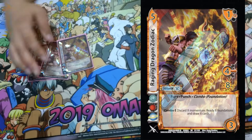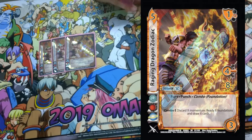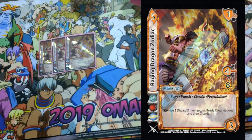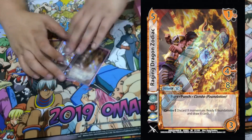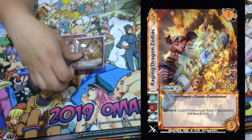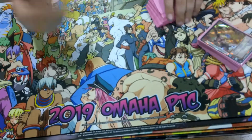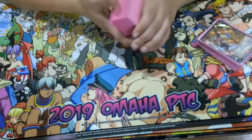And then three Zodiac Raging Dragon — it's the only card from Maxi that doesn't see a lot of play. Fury punch combo with any foundation. Combo E: discard X momentum, ready X foundations, and draw X cards. It's a four mid for eight — if they block, you get to add back again and do cool things. You draw a bunch of things and gain a lot of momentum in this deck. The idea is to just play a bunch of attacks if you can, as well as mill your opponent out as a plan B if you don't get to kill.